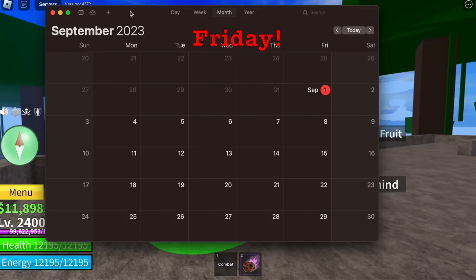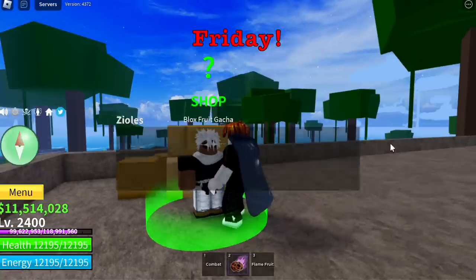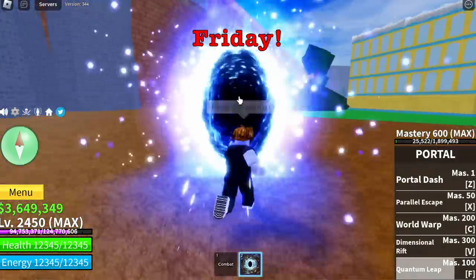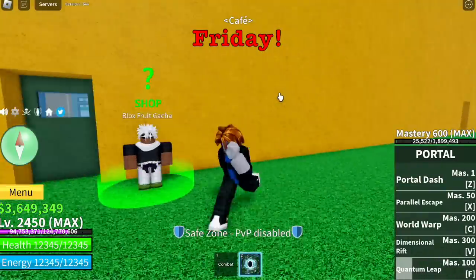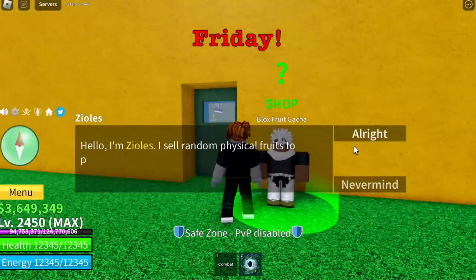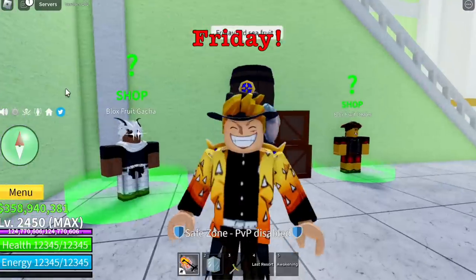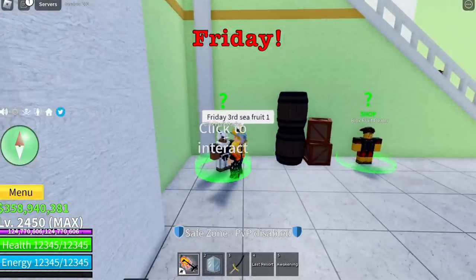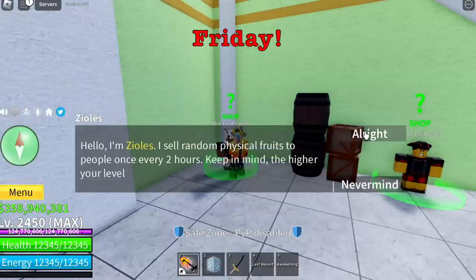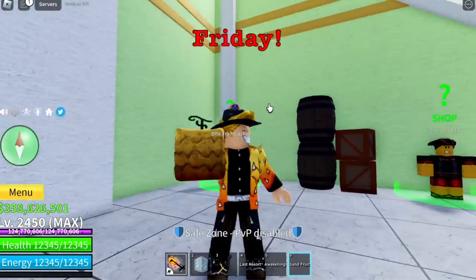Friday, guys — first fruit. This is the final day since we started Saturday. Flame fruit — not bad. Second seed, first fruit on Friday. The proof: September 1. Sand fruit. I'm losing hope. Third fruit, September 1 — last six fruits. Sand fruit again.